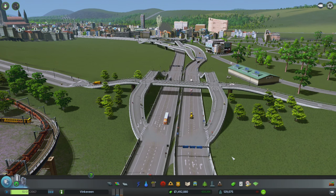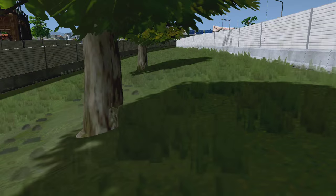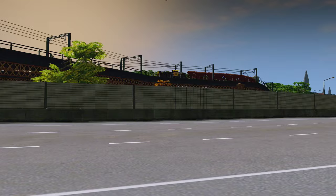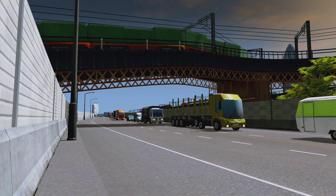Whoever made this intersection on the Steam Workshop said it was a Dutch style intersection. I haven't been to Holland so I don't know how that is, but I thought it would work fine in our city. We can even walk around amongst the cars and they're really not going very fast - it's fairly slow.